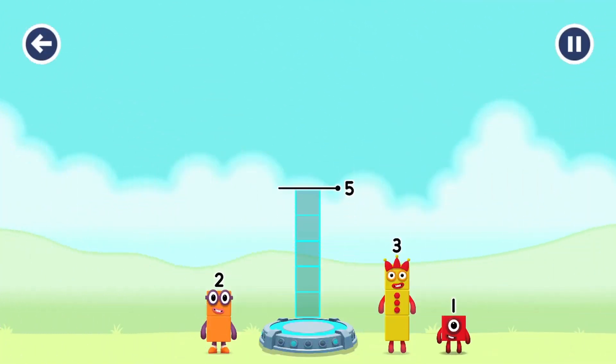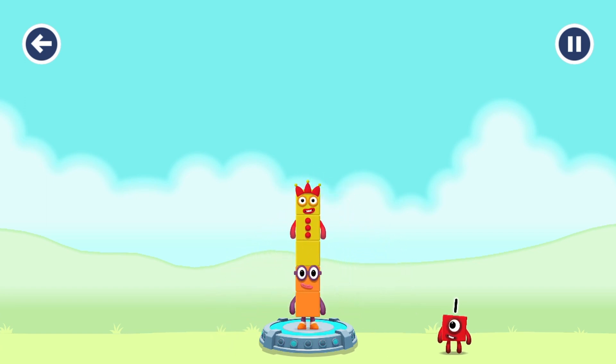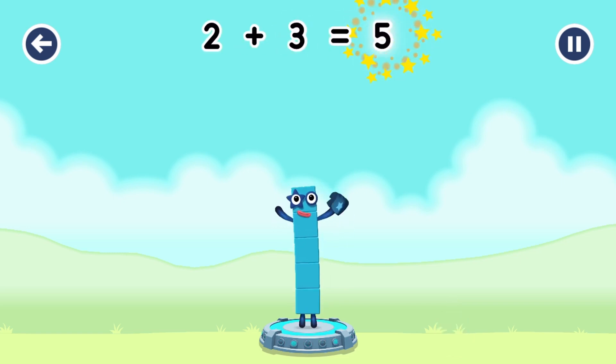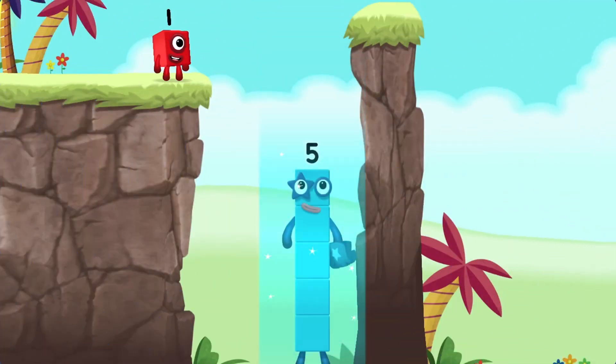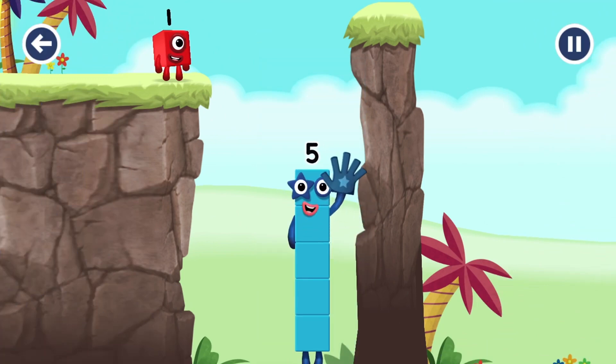Add number blocks to make 5. Two, three — you got it! Two plus three equals five! Two plus four equals five! Hi! Five! Yes, you got it!